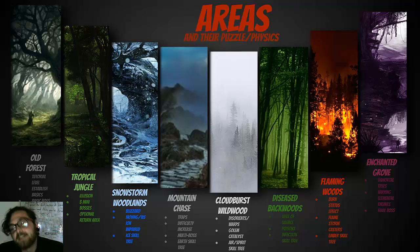Cloudburst Wildwood is pretty straightforward, but there's fog that moves around. If you walk through it, it can teleport you to certain areas that disorient you because there's no map. Killing the boss gives you a golem catalyst, which lets you summon and control golems that help you throughout the game — kind of like little minions or pets. Killing the boss also unlocks the air or spirit skill tree.